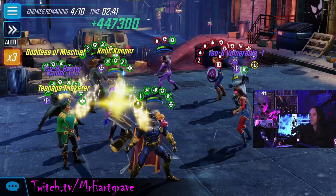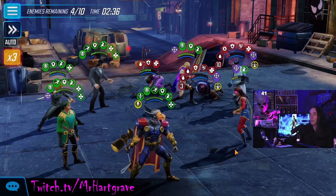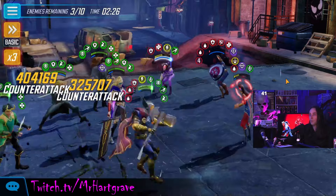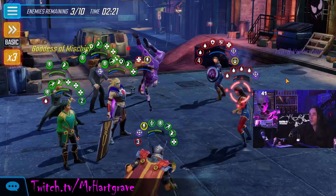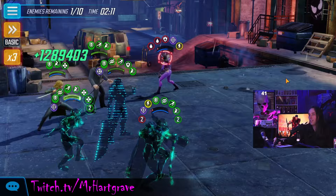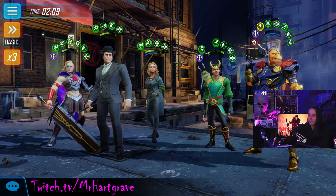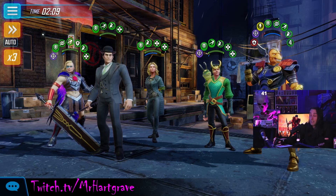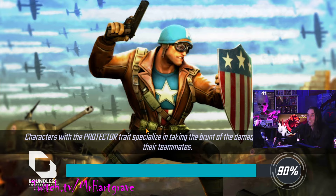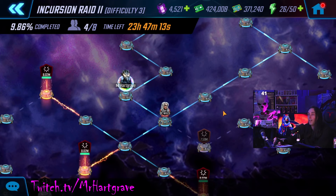We'll go down the middle on Robbie Reyes, hopefully get rid of them, and we'll be set up really well for the boss. I think I will be confident enough to sim the boss — otherwise if I try to play through it I'll just time out. Get out of here, Beast — I don't want Beast to revive anybody. I don't want Captain Carter to revive anybody either. I want no revives. And my lane mate already took down the boss node — that's fine. I assume I could have simmed it because that's what I was doing on Difficulty 2.